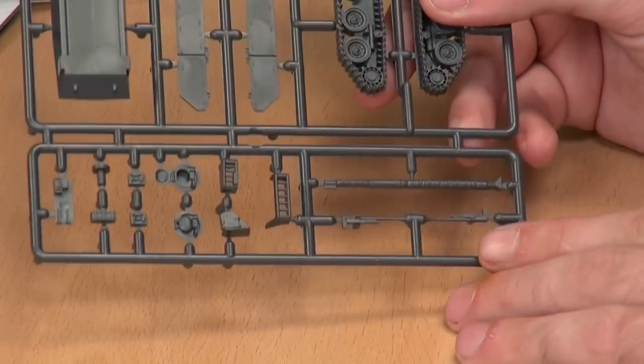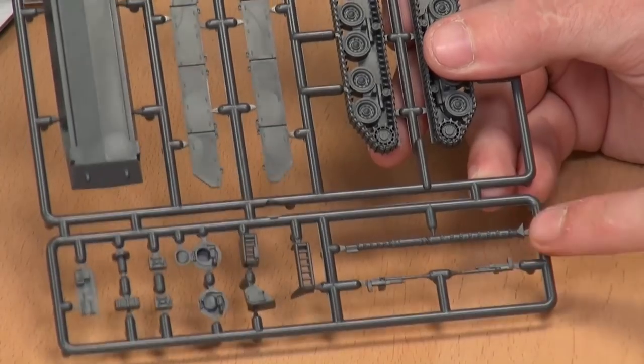Let's jump straight into the big baby of this — the Chieftain. Let's start having a look through the sprue. Down the bottom here we've got two machine guns — GPMGs.